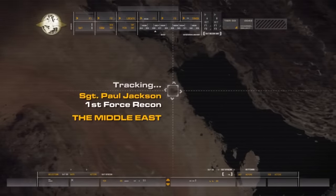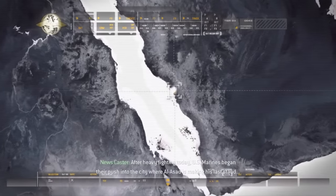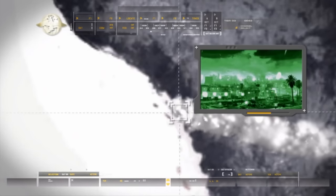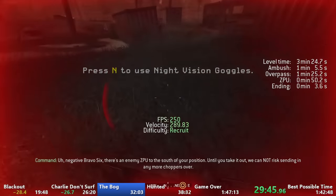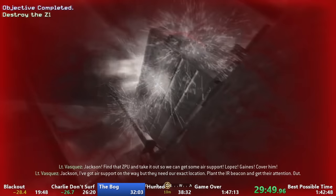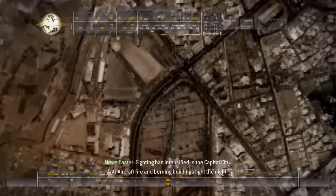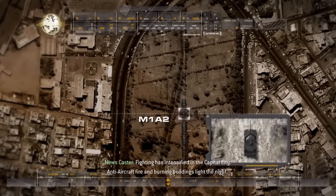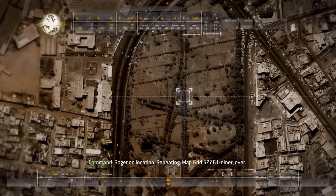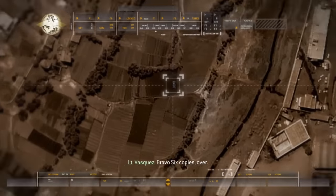The BOG is one of the most interesting missions in the entire game simply because of the checkpoint system. Sometimes you won't receive any checkpoints when completing objectives, and any mistake can set you back a ton of time and straight up kill your run. There are also many things that must be done in order to get Vasquez to teleport to us at a specific point in the mission, which will save a ton of time. You could probably make an entire video just on this mission alone, but I'll just show you how I do it.